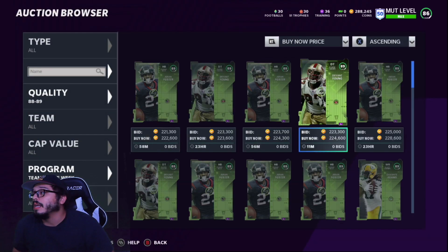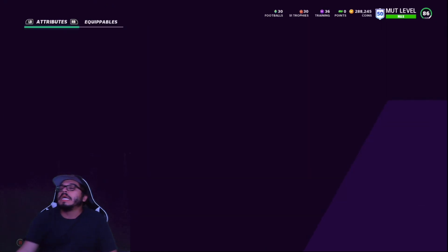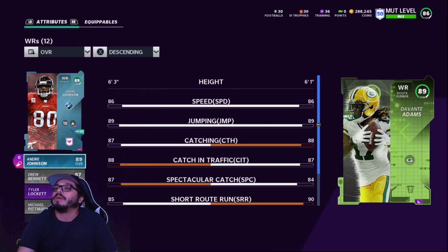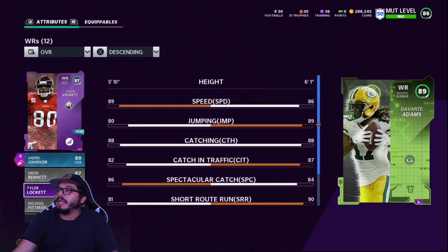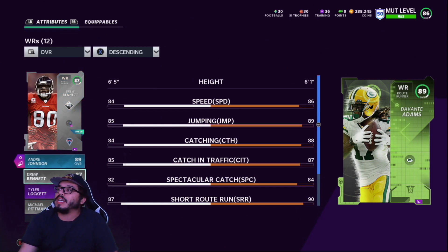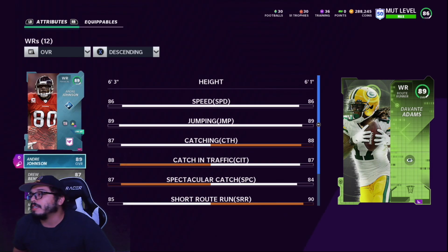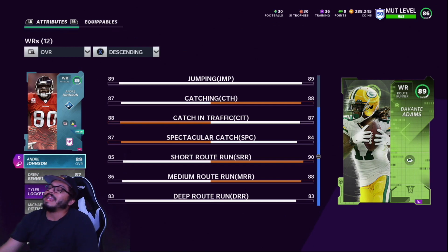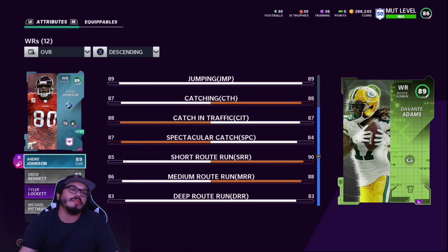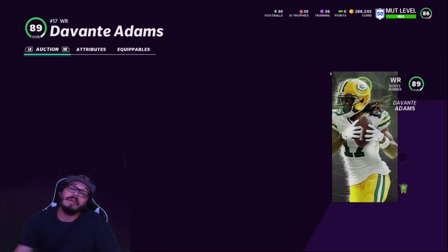There are a lot of running back and DT options out there. Davante Adams is selling for about 200k — he might actually be somebody I add to my team. I kind of need another good wide receiver two. At 6'1" that Tay Adams is going to be really good. 86 speed, same as Andre Johnson, a little faster than Drew Bennett. 88 catching — catch in traffic and spectacular catch aren't as good, but that short route is 90 and medium route is 88. I love it. That's going to be solid for slants and drags. It's a solid card — if we add him to the team, he'd be a great wide receiver two or three.